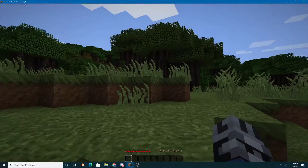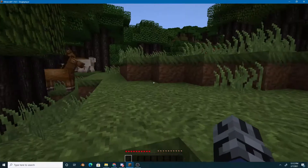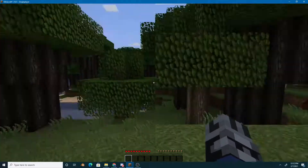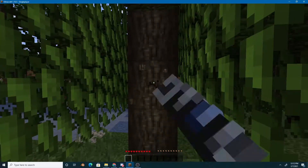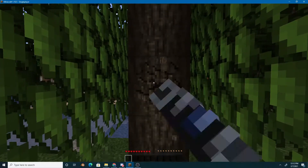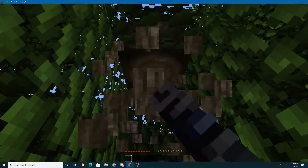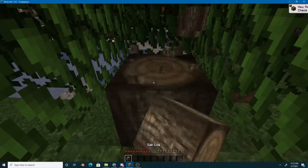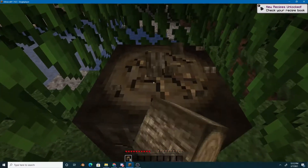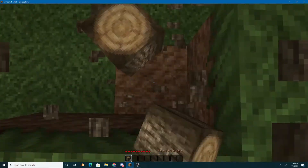Once you spawn in a new world, make sure you find trees. Here we have a large abundance of trees, especially since we're in a forest. Make sure you get some logs to craft some wood, because that's what we will need. You don't need to get that many logs — you can just get a tree's worth of logs.